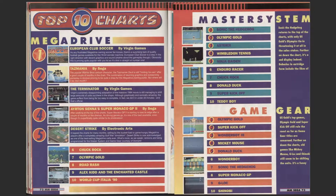Top 10 charts on the Mega Drive - it says top 10 but only got five places. European Club Soccer is number one on Mega Drive, then Tasmania, Terminator, Monaco GP2, Desert Strike, Chuck Rock, Olympic Gold, Road Rash, Alex Kidd, and World Cup Italia 90. Top Master System chart: Sonic the Hedgehog, Olympic Gold, Asterix, Wimbledon Tennis, Ninja Gaiden, Geo-Racer, Chuck Rock, Donald Duck - that must be Lucky Dime Caper - Super Kick-Off, and Teddy Boy. Game Gear: Olympic Gold, Kick Off, Wonder Boy 3, Mickey Mouse, Donald Duck, Wonder Boy, Sonic, Monaco GP, G-Loc, and Shinobi.